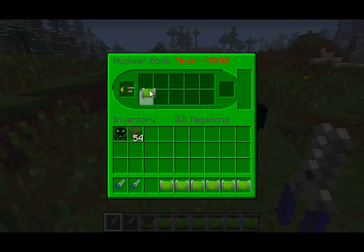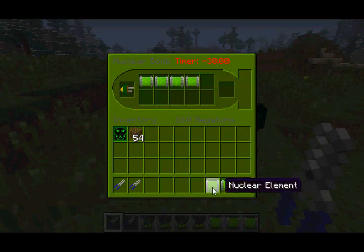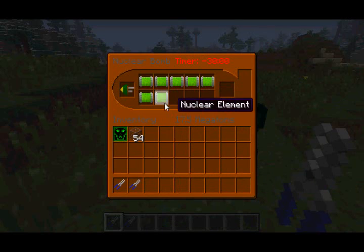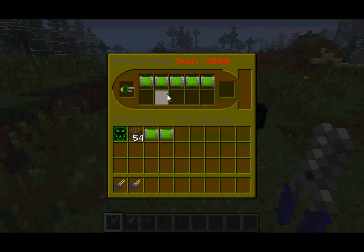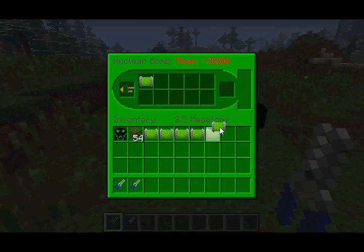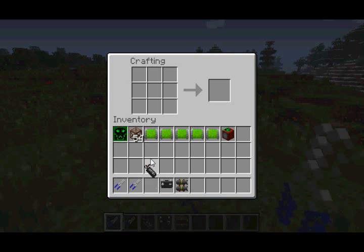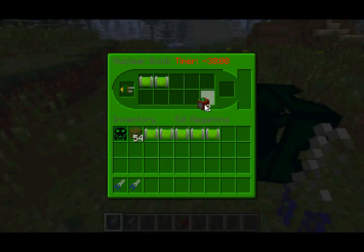You have to put an item called a nuclear element into the nuke's inventory. Adding more nuclear elements will actually change the power of the explosion — for example, 17.5 megatons, and it goes up to 25. At the moment, nuclear elements do not actually have a crafting recipe, so you'll just have to grab them from the creative inventory for now. Last but not least, you'll need to create a time bomb. In order to do that, you'll need fuel, battery, rockets, and some pliers, and you get a time bomb. Then you have to put the time bomb in the nuke's inventory in the slot at the back of the nuke.